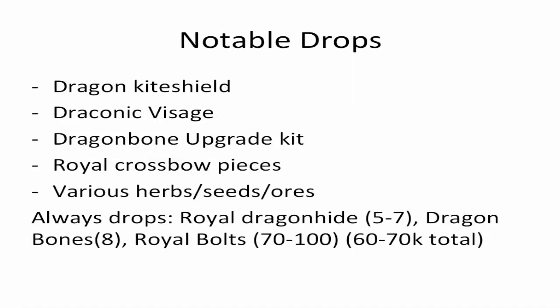Why would you want to kill the Queen Black Dragon? The notable drops include Dragon Kites, Visages, Dragon Bone Upgrade Kits, Royal Crossbow Pieces, lots of Herbs, Seeds, and Ores. Even before getting a notable drop, just with the 100% drops you get 60 to 70k per kill no matter what. The average kill I would say is around 250 to 300k.